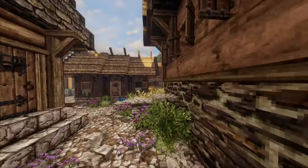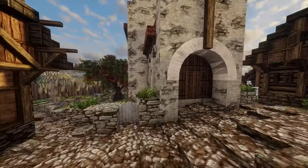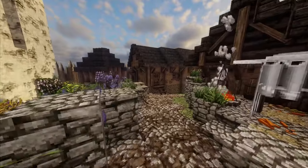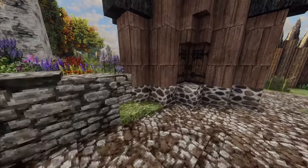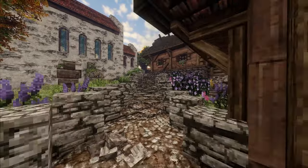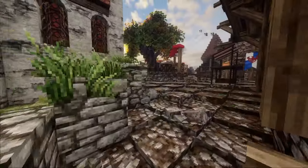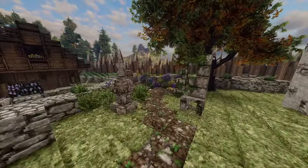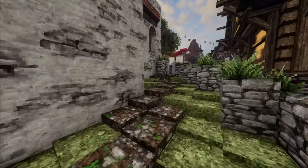So here's the blacksmith — we just passed the butcher. As you can see there are a lot of people living on the streets here. And this is the church graveyard. Rest in peace dingus.